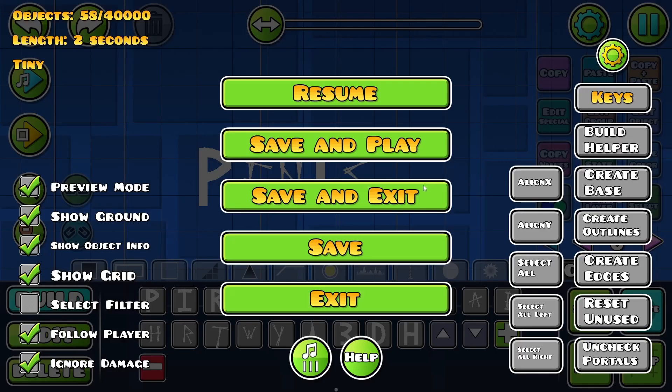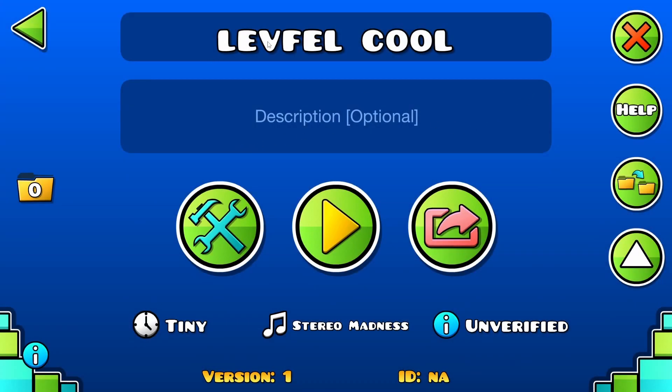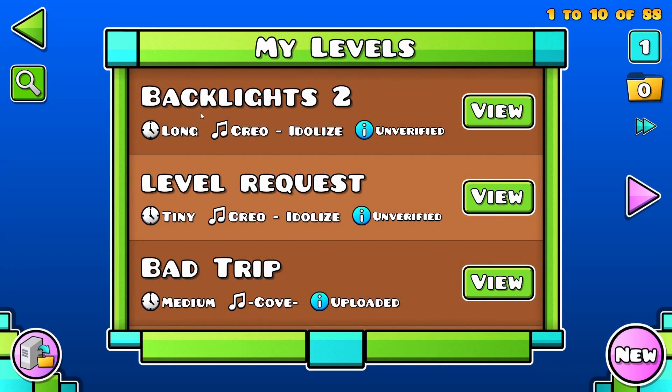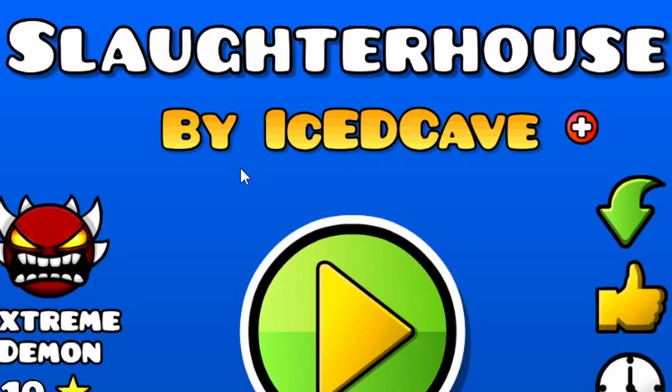You're gonna wanna get your level that you just deleted — in my case it's a level called 'Left-Fell Cool' — and you're gonna wanna make sure that it is indeed 100% deleted. Then you're gonna wanna find a very object-heavy level. In my case it's gonna be Slaughterhouse by Iced Boner.